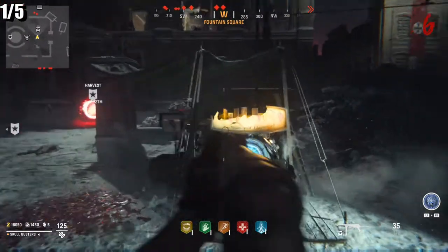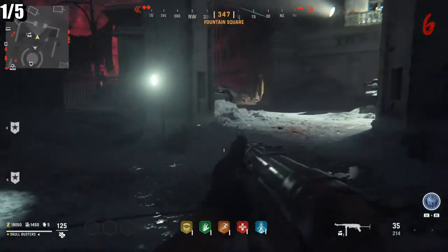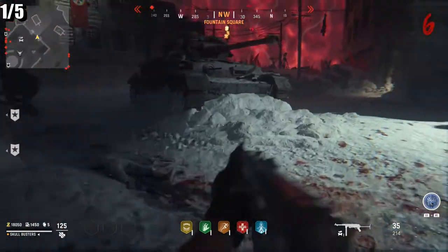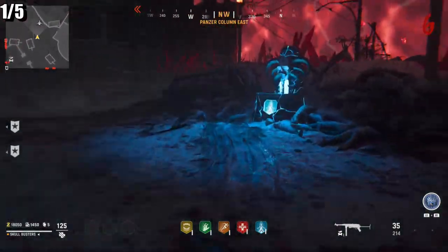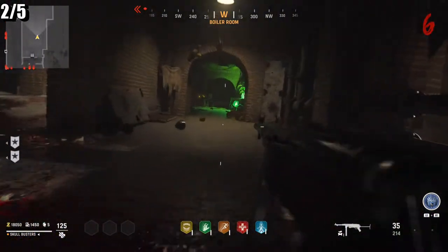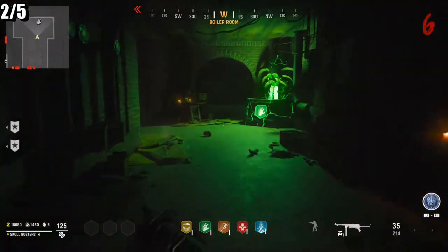The first one — your reference point is going to be the Pack-a-Punch. So the first perk is on the right of Pack-a-Punch, and that's Quick Revive. Then from Quick Revive you've got Speed Cola. I'm going off the old perk names by the way, not the new ones, because I don't know what these are called.